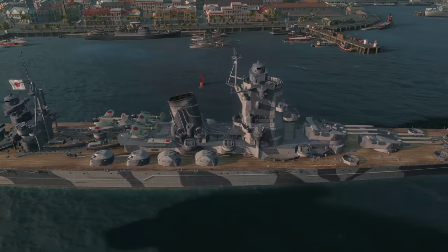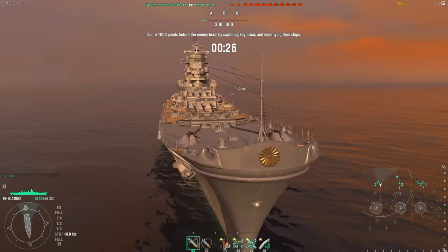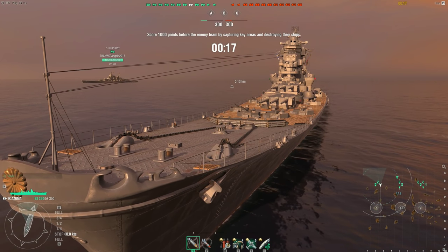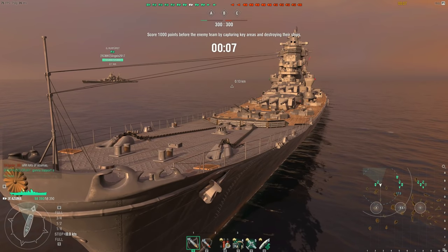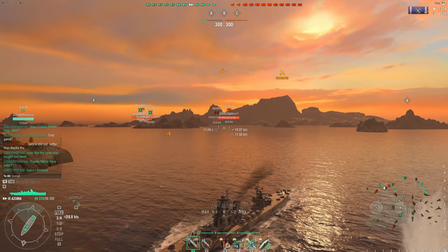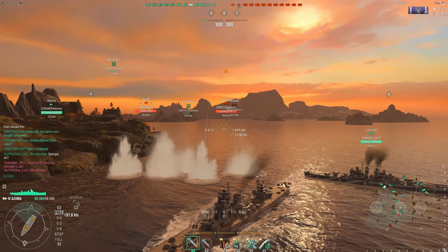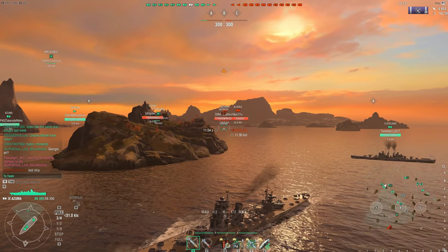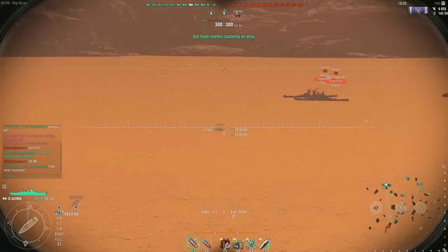That is a quick rundown of the Azuma's stats in port. Now we're going to jump into battle and see how she does. There are only 3 Azumas in game — I remember when the Alaska came out, it was everywhere. My Captain Skills are: Preventive Maintenance, AMLG Turrets, Demolition Expert, Concealment, Priority Target, Adrenaline Rush, and I believe I took AFT. I'll check when I get back into port. There's the Georgia, boys!